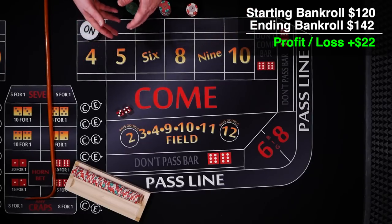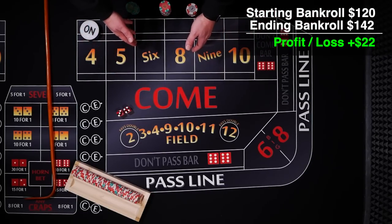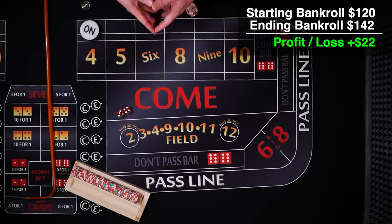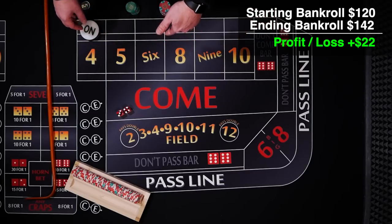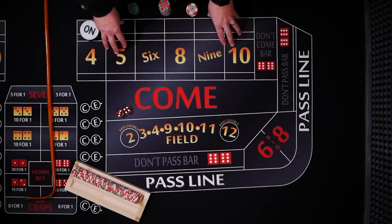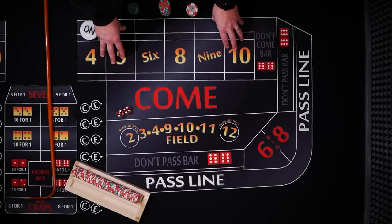That's it — that's the aggressive version. I'll make additional videos of both the conservative and the moderate versions that Heavy Haltom suggested for a $120 bankroll. I'll put a link down to his website — check it out, he's got lots of cool stuff. Let me know what you think of this. Until next time, good luck on coloring up.